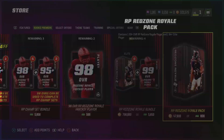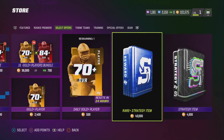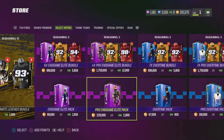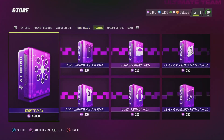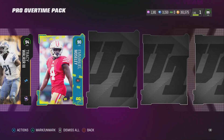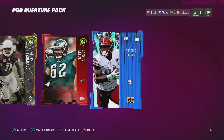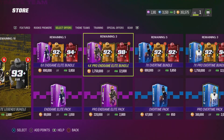That was a solid pack. I got 300k more coins — gotta be something to buy, right? Madden, you gotta step up your pack game — why are all the good packs a million coins? I don't got that kind of money right now and half the things don't even cost coins. Madden's whack. I'm gonna buy that 160k one again because it seems to be the best bang for my buck.